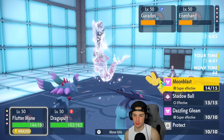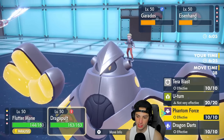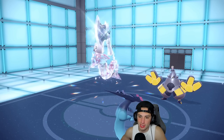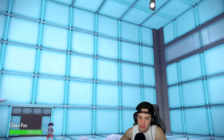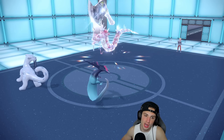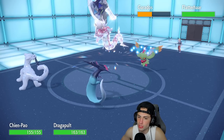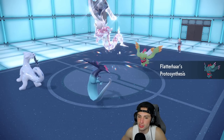I could swap Fluttermane for Shen Pao to get the attack boost via Swords of Ruin, then see if we can pick up some KOs. I'll do that and D-Darts across the board. I know it's not very effective against Gyarados but I'm down. So I swap Fluttermane into Shen Pao and he withdraws Ironhands. Swords of Ruin is now active. Fluttermane comes out on their side.